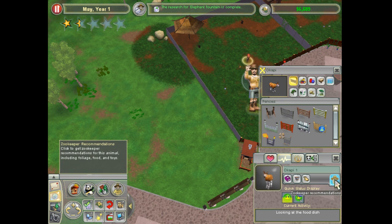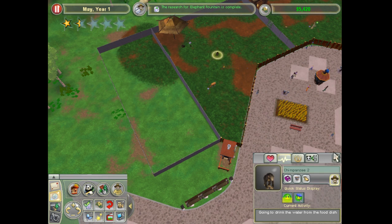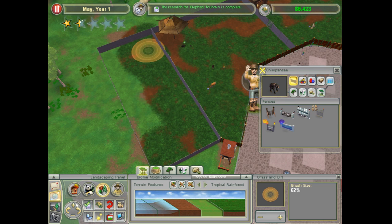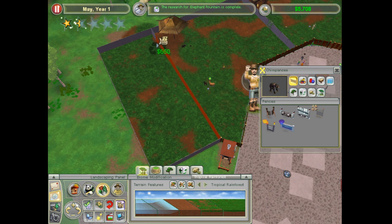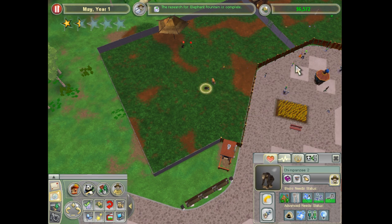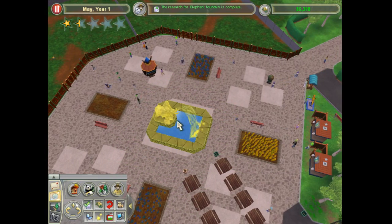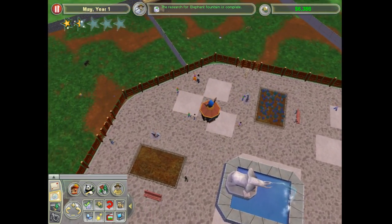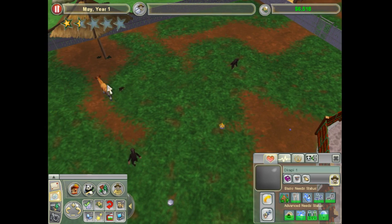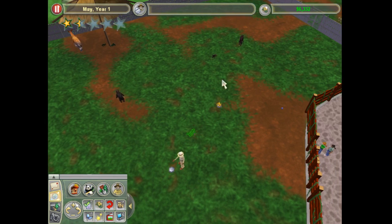I do need more space, so let's make a little bit more space — we could just send it straight out actually. I have to sell this rock, then we'll get the rainforest motif going. We'll cut out this fence here — now they should have enough space. Research for the elephant fountain is complete, so we're going to put that right there. Yeah, that looks good, I wish I could square it up but I guess that's fine. I do need food for you — you do eat bananas but I'm going to put branches out also.